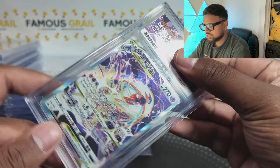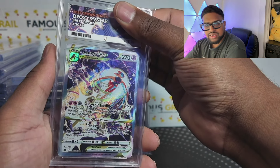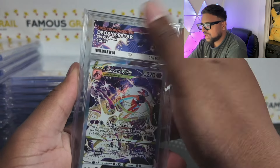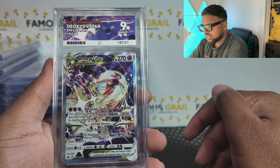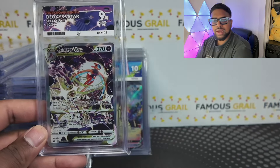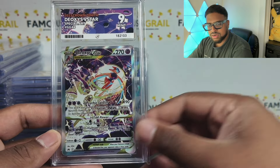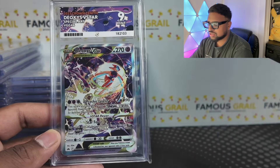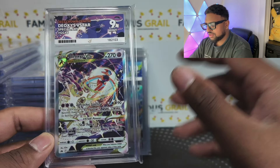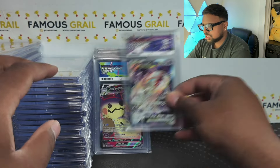We've got some SARs out of Crown Zenith, or the Galarian Gallery in Crown Zenith — the SAR equivalent in the Japanese version. We got a mint nine on this one, which is literally my favorite. I think these are so cheap right now. I start buying a lot of Crown Zenith cards because I think it's on its way up — the evolutions have gone up in value and I think eventually that set's going to be like Hidden Fates.